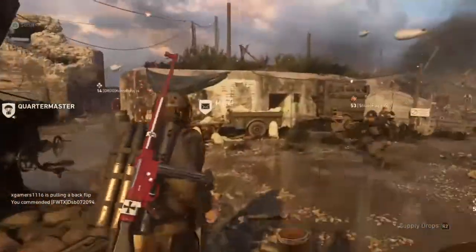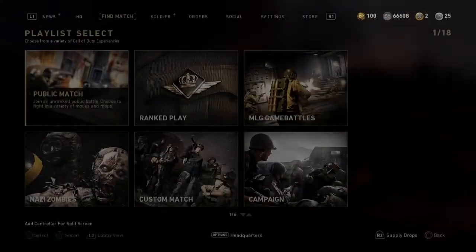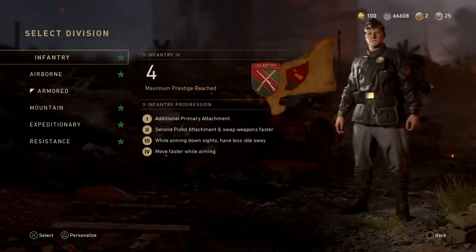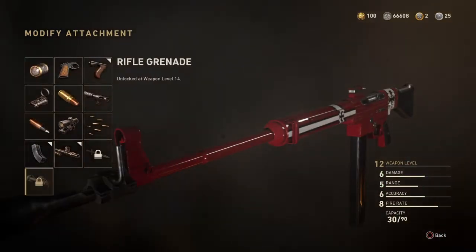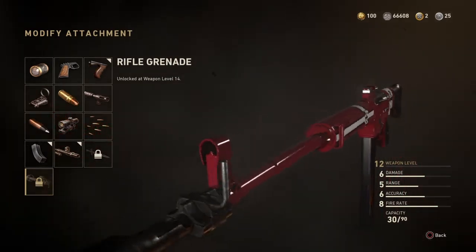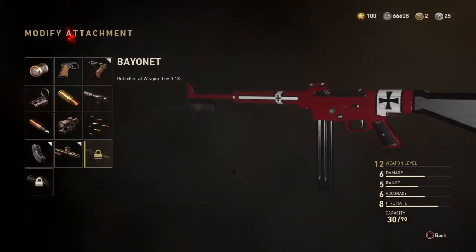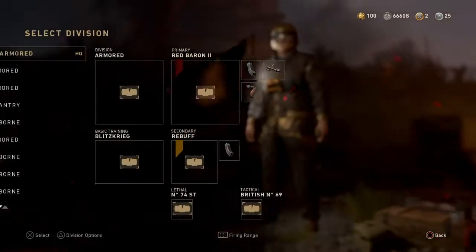So yeah, they came out with a couple of new, whole new division upgrades. They're all different now. They added a rifle grenade that's basically the new tube slash grenade launcher - I haven't gotten to use it yet. And then they made bayonets an attachment.